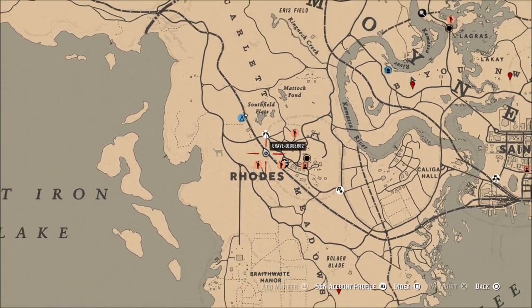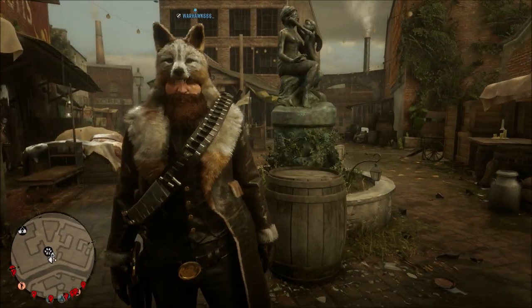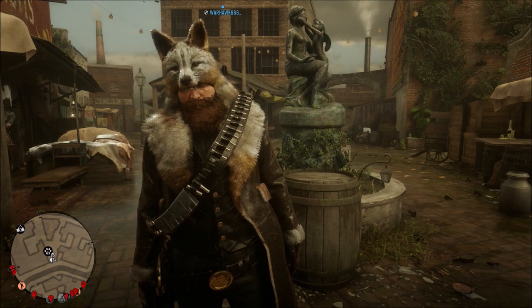This is the area where we finally killed it, so you can kind of see it was a pretty good ways away from where we started. But like I said, this hide is very neat looking — that white hide with the brown leather coat.